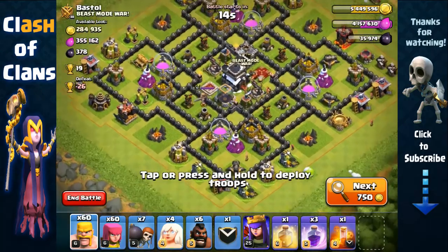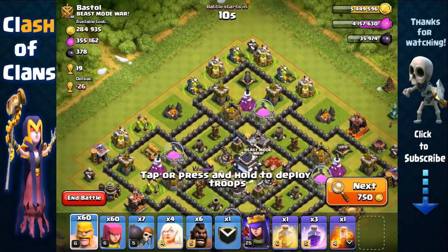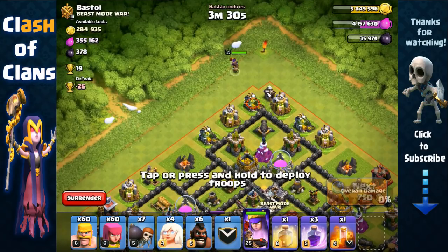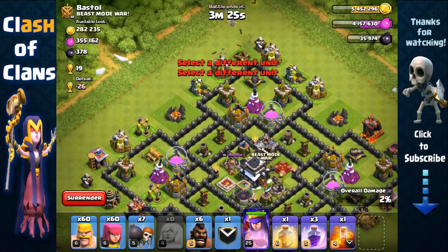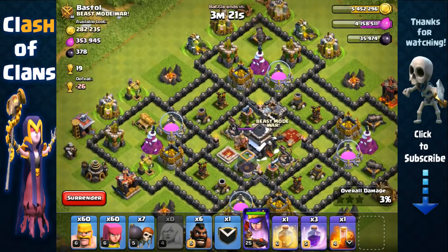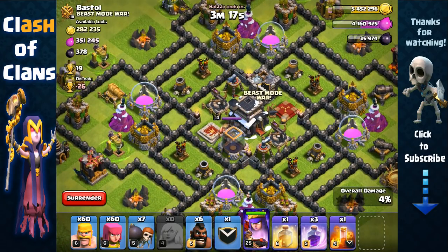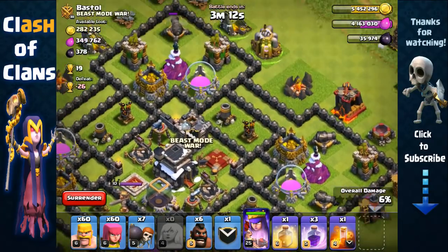Okay, another good base — pretty similar to the previous base. If you know how to attack this base with this method, you're gonna be making a lot of resources quickly. We're gonna send out queen and healers. Two expos are upgrading in the core, which makes it very easy because that core is very weak — there's a lack of point defenses inside. Most of the point defenses — archer towers and cannons — are all on the outside.